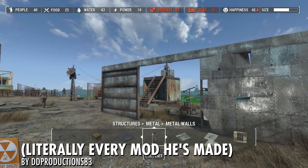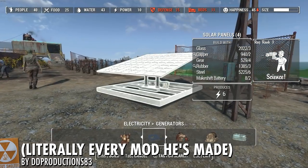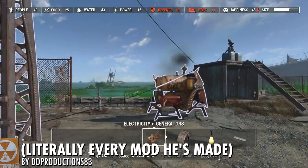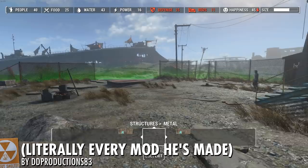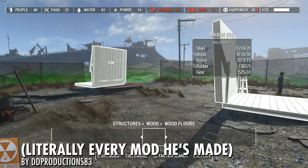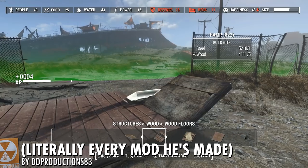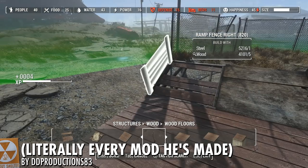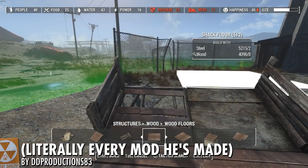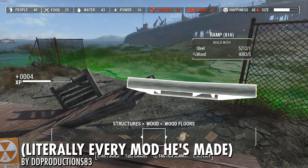I also use his mod for solar panels and fusion reactors. I've disabled the fusion reactor part because Homemaker adds plenty of reactor options, but I really like his solar panels — that feels like a very appropriate power source after the apocalypse. Next up, one of the first mods I used from DDProductions83: craftable ramps and rails. The AI probably can't use these, but they're really helpful for making staircases that aren't totally vertical and filling out deck spaces. Use them sparingly just in case the AI gets stuck.